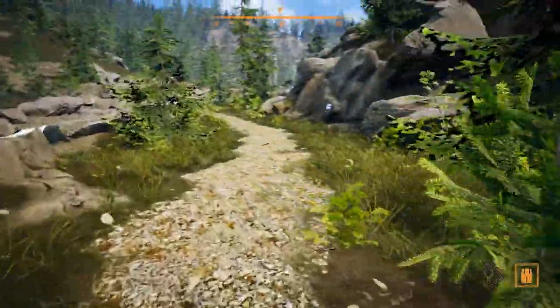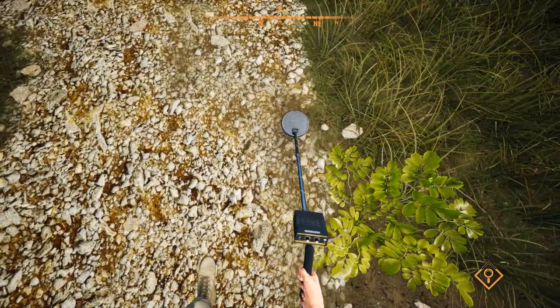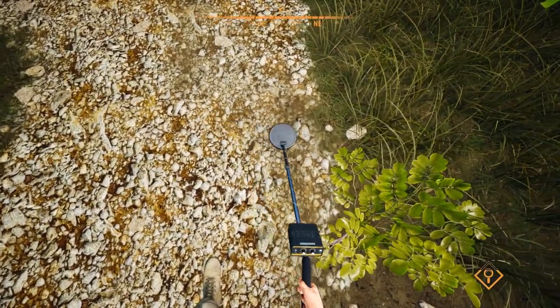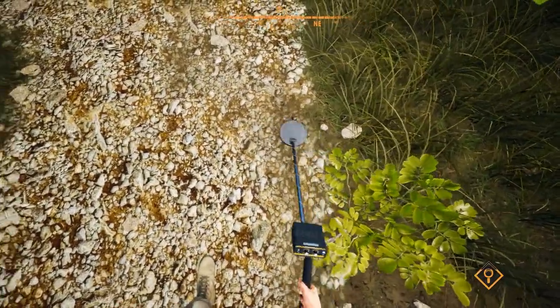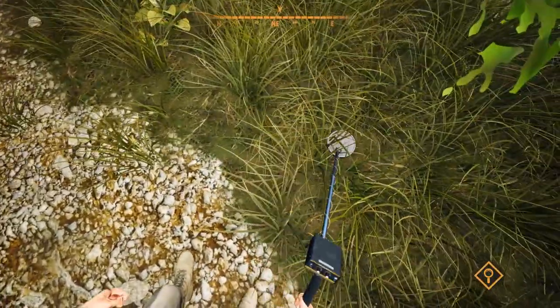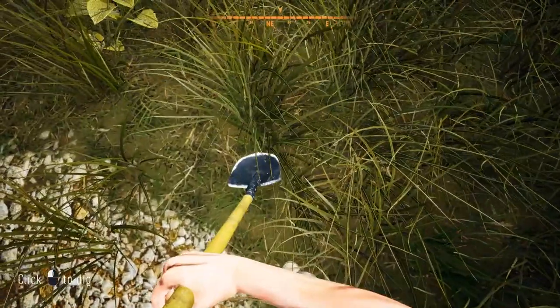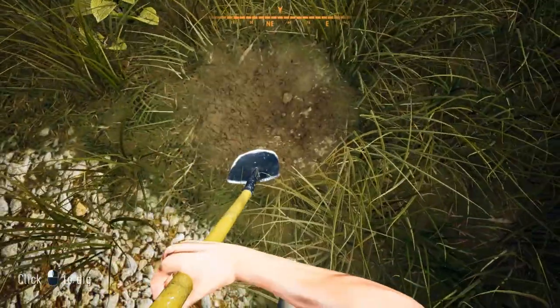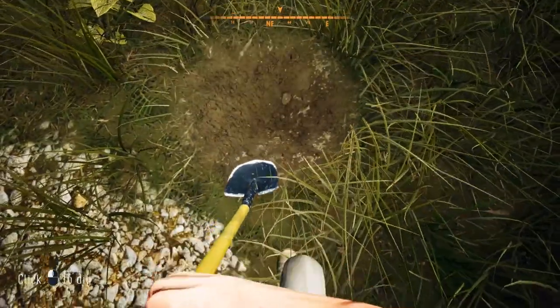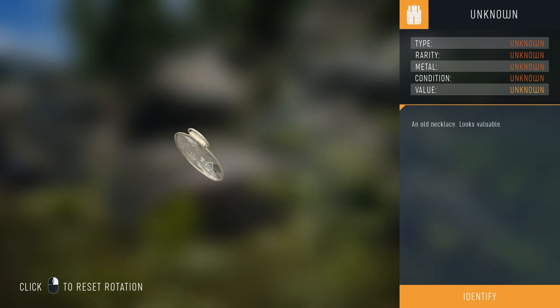The game doesn't seem to have false signals as far as I can tell. There have been times when the signal on the right side gets to about three quarters and won't go higher — I've assumed my detector wasn't good enough, but one item was actually underneath a tree I couldn't reach. And that looks like it might be a pocket watch... actually no, it's an old necklace. Looks valuable.